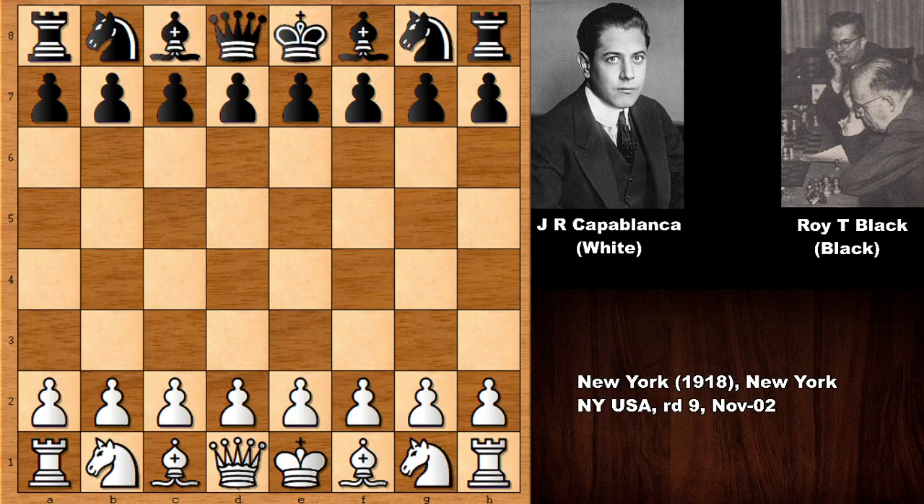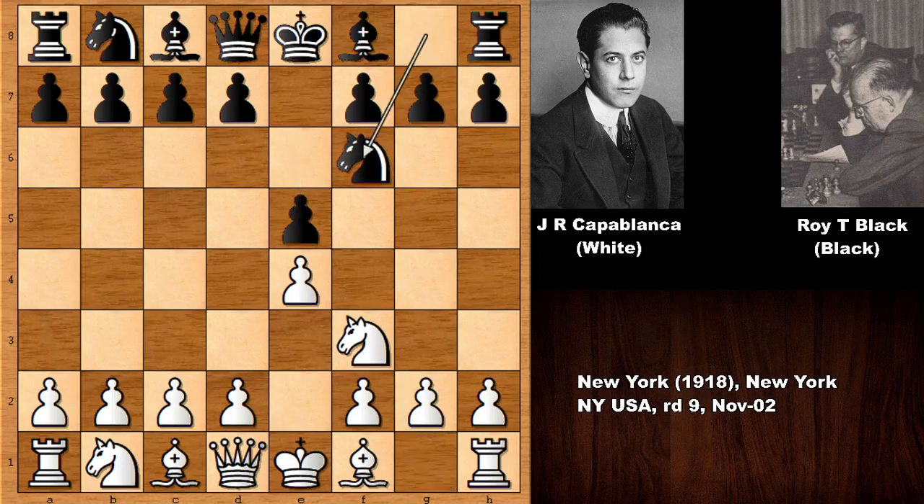This is an extremely instructive, a must-see chess game of Capablanca. Capablanca had the white pieces, and he starts the game with e4. We have e5, knight to f3, knight to f6, and we have the Russian game, the Petrov defense.